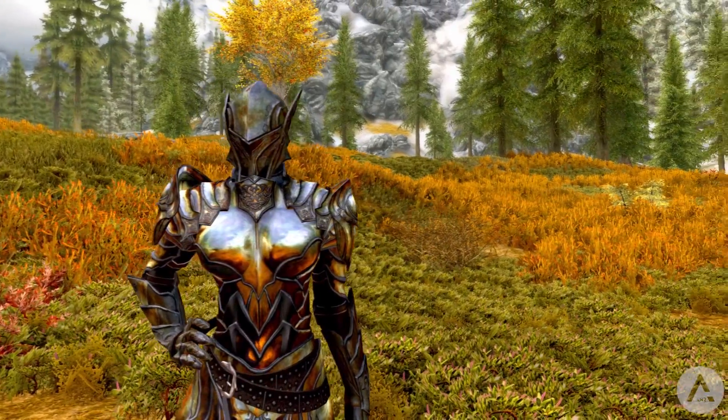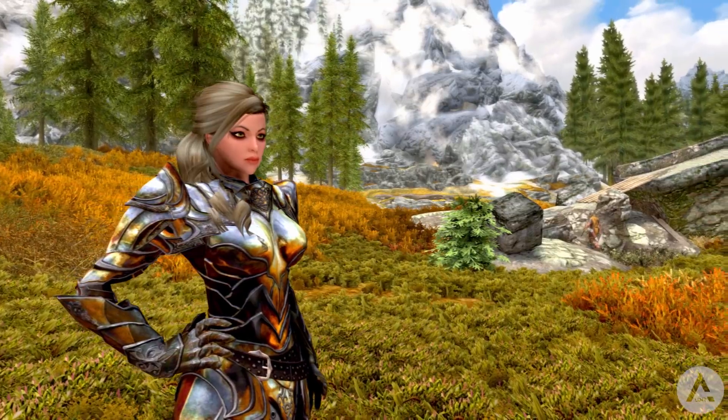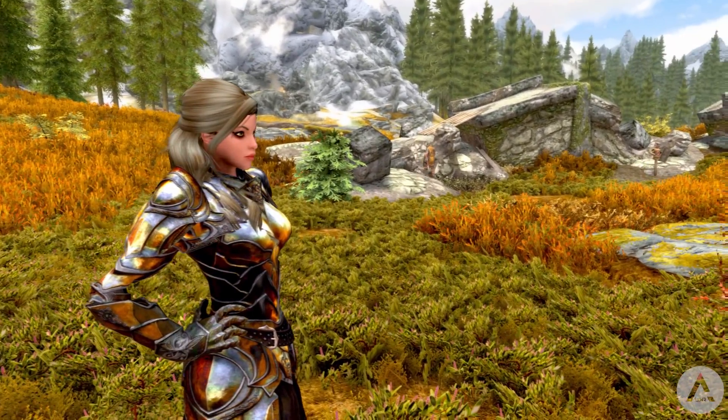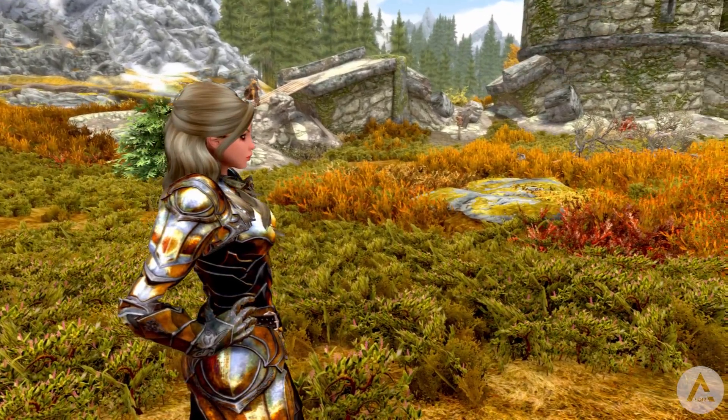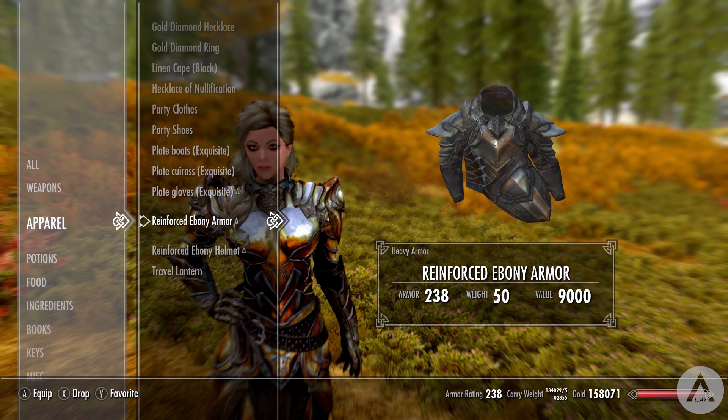In terms of stats, the armor itself without the helm is equivalent to a full set of Daedric armor. If you include the helm, you get an extra 66 armor rating. The armor cannot be improved at the workbench, however, but it can be enchanted. It supports male and female and beast races as well. So I think this pretty much covers everything you need to know — overall this makes a really cool ebony armor replacer.